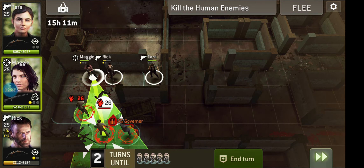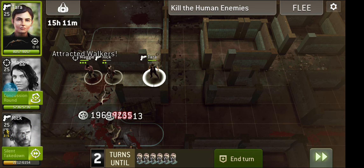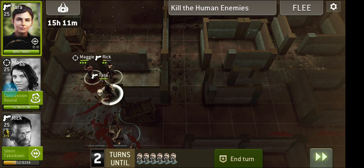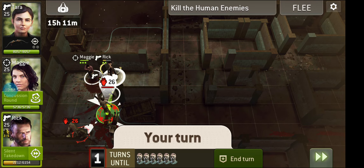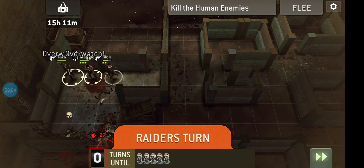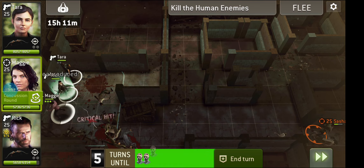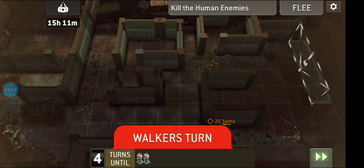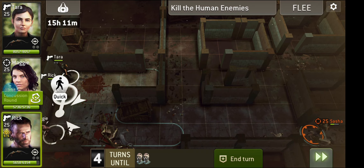We get to take the Governor out nice and easy. I am going to leave a zombie so that Rick can take that out, and that's for two reasons. First of all, it charges up his special ability. And second of all, if we've got Tara as the leader, he heals every time he gets a special attack. So I'm going to stand back here. Now we know there are only two survivors left — they are at a numerical disadvantage. We can see Sasha over here; she's taken damage.